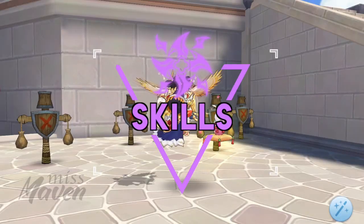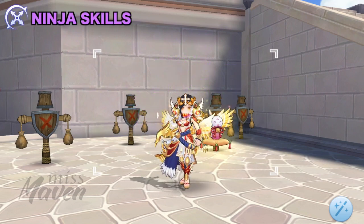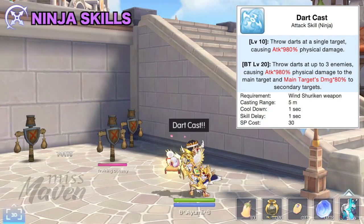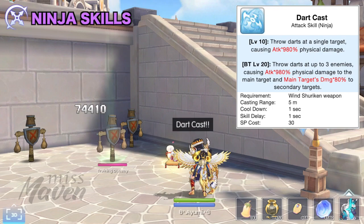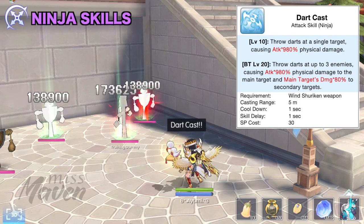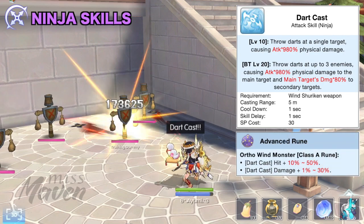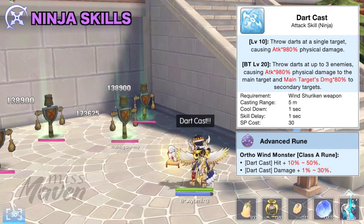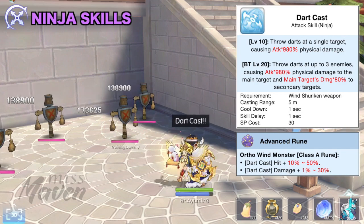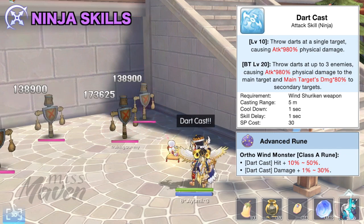Up next, let's discuss the most important skills for this build. For ninja skills, you should put points first on the shuriken physical skill branch. First is Dart Cast, which is a single target physical damage skill that can be casted from a range of 5 meters. Its breakthrough can hit up to 3 targets wherein the other 2 targets can receive 80% of the main target's damage. There's a Class A rune that increases its hit and damage. Dart Cast has a low attack multiplier and a short cooldown so it's only useful for early game farming. For late game, you can just allot 2 points to unlock the next skill.